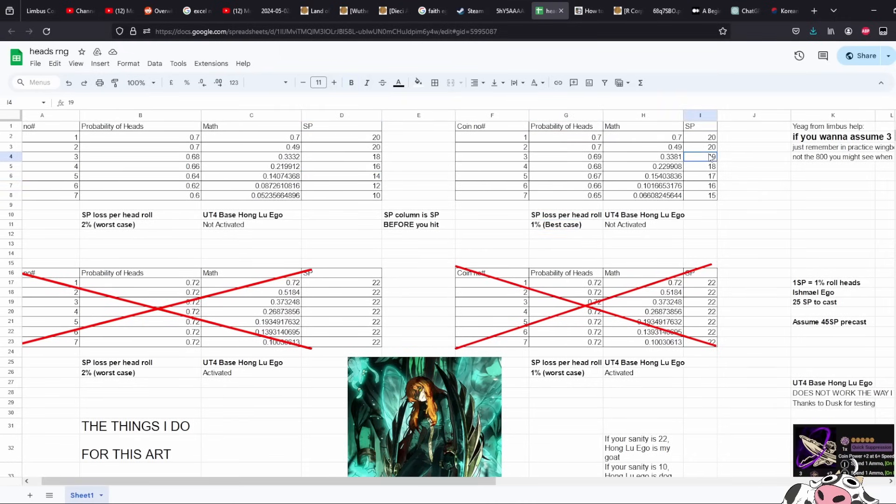In the best case scenario — losing only one SP — doing all the calculations gives a 0.06, or six percent, chance to get all seven hits; then 10% for six hits and 15% for five hits, roughly plus one each step. The next column is Uptie 4 base Hong Lu EGO, not activated.